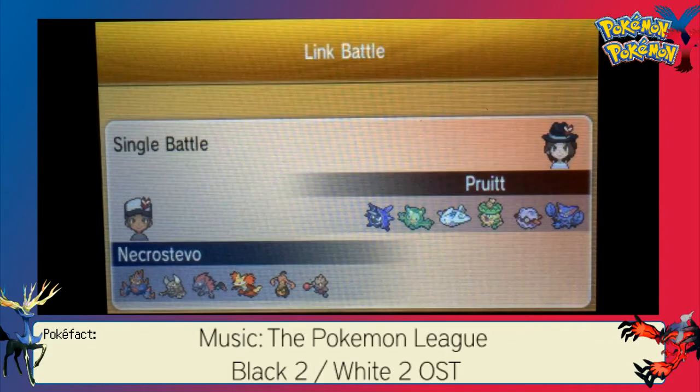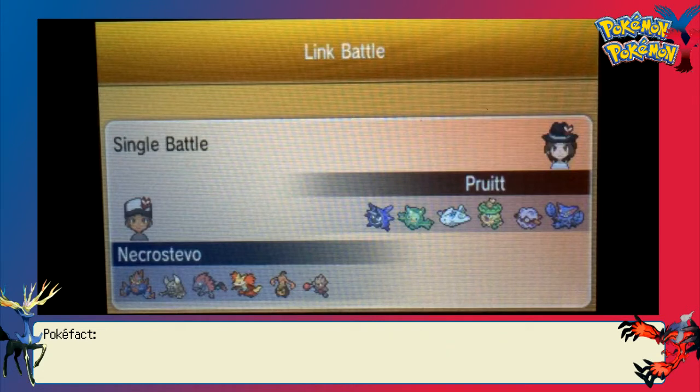My opponent today is Pruitt, and shoutouts to Pruitt — he's been very helpful with providing me information about Omega Ruby and Alpha Sapphire without giving me design spoilers. So thank you so much, sir.